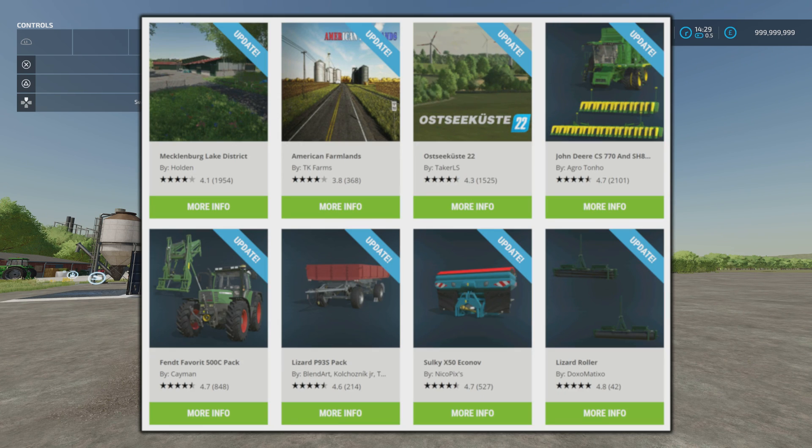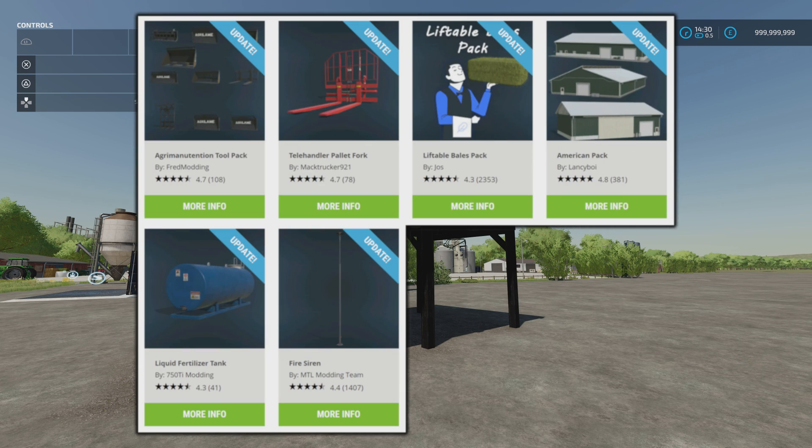The map Mecklenburg Lake District by Holden has been updated — that needs a new save game. The map American Farmlands by TK Farms also needs a new save game. The map Ostecooster 22 by Taker LS doesn't need a new save game. The John Deere CS770, SH8R and SH12F by AgroTonjo, the Fent Favourite 500C pack by Cayman, the Lizard P93S pack by BlendArts, the Sulky X50 Iconov by NicoPixies, the Lizard Roller by DoxoMatixx0, the Agri Manutention Tool Pack by Fred Modding, the Telehandler Pallet Fork by MackTrucker921, the Liftable Bails Pack by Yoss, the American Pack by Lanceyboy, the Liquid Fertiliser Tank by 750Ti Modding, and the Fire Siren by MTL Modding Team have all had updates.